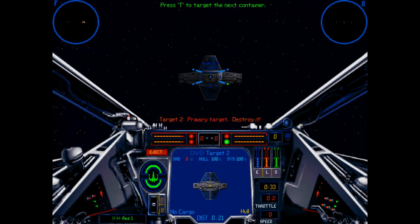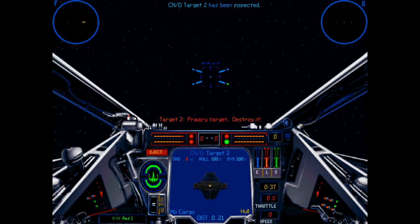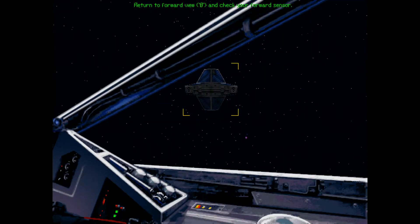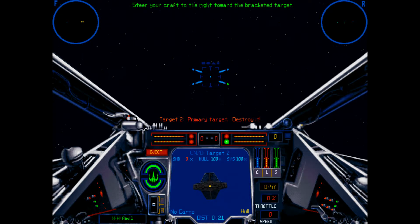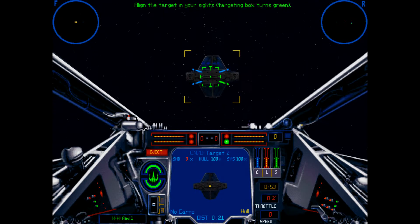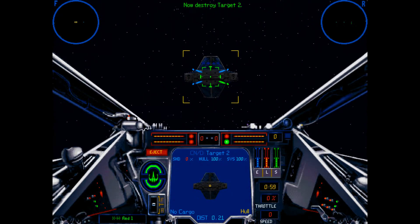Press P to target the next container. Hit the 9 key to see your right forward view. Return to forward view by pressing the 8 key and check your forward sensor. Steer your craft to the right toward the bracketed target. Align the target in your sights and the targeting box will turn green. Now, destroy target two.